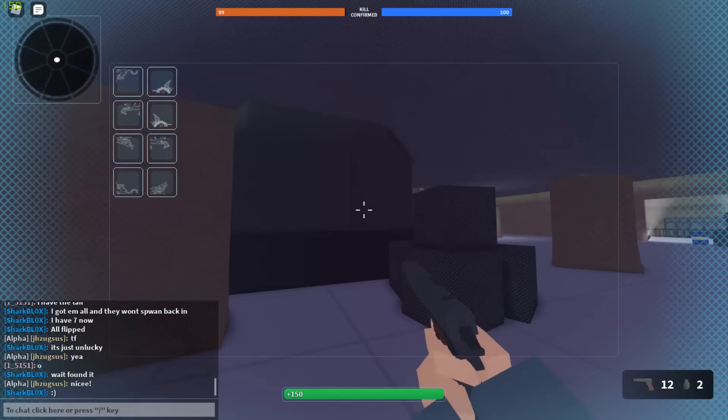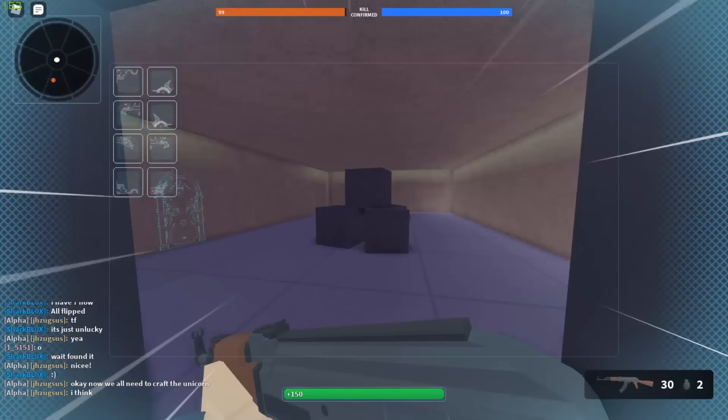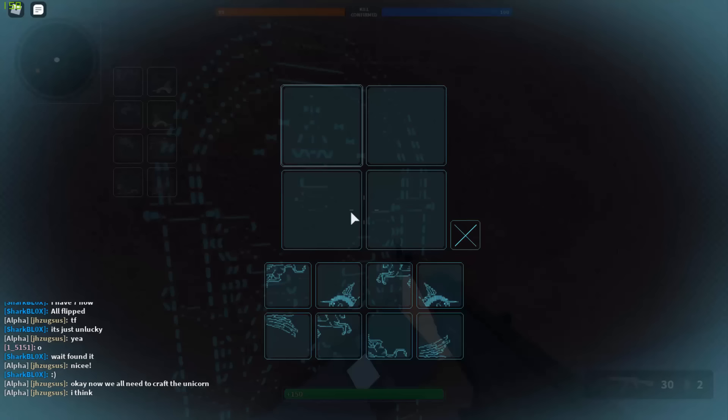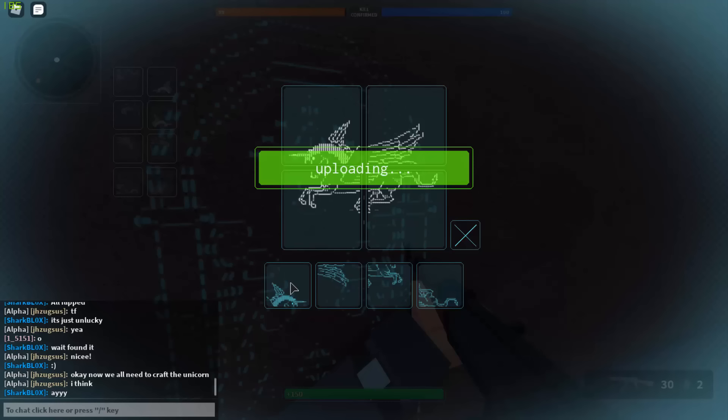It took quite a long time. I got eight parts in total, finally went back to the diagram and was able to enter the unicorn — the head, wings, then the lower part of the body, and then the part where the tail is. Then it said 'uploading.'